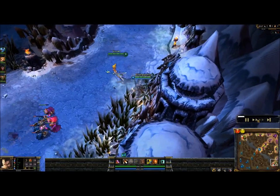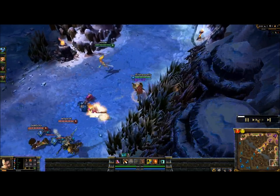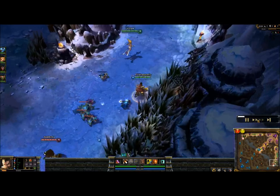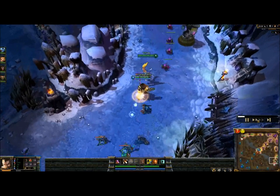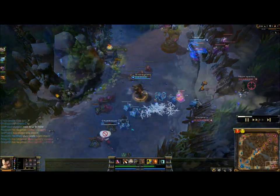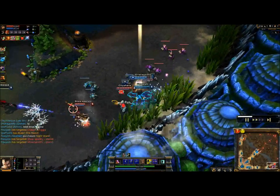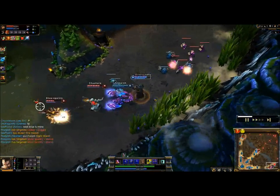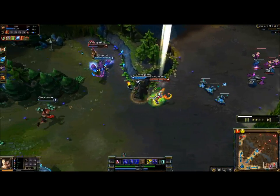Bot lane is usually taken by two characters: a ranged attack damage carry and a support or tank. In this lane, the AD carry focuses on farming as much gold as possible in order to cause massive damage in later team fights, while the support harasses the enemy, attempting to disrupt the enemy carry's farming while keeping their own carry alive. Ganks can be very popular in this lane, as the fight can quickly turn into a 3v1 if someone is out of position. This lane also assists in killing dragon when it spawns, as dragon is very close to the bottom lane.